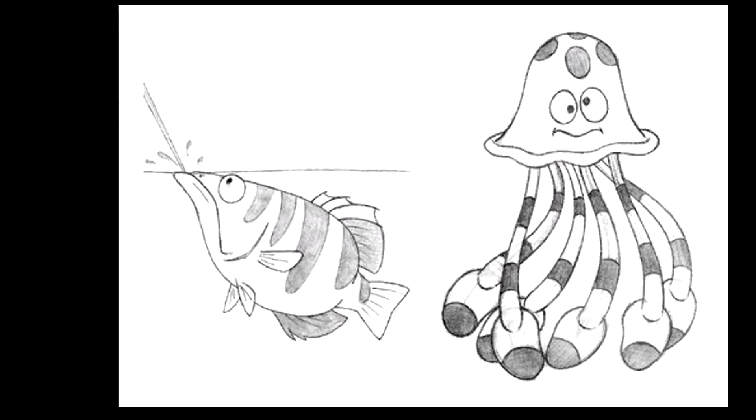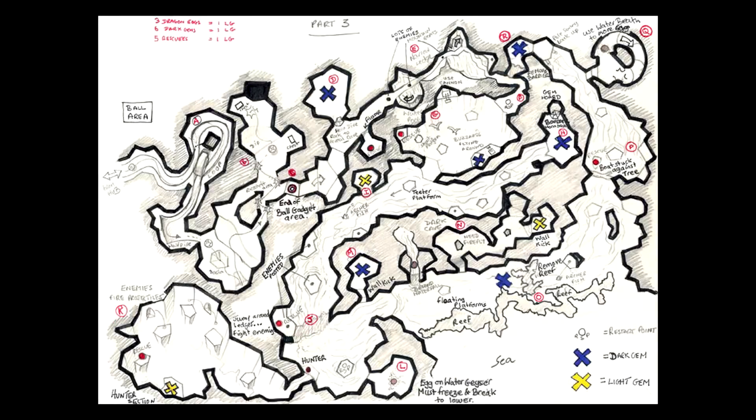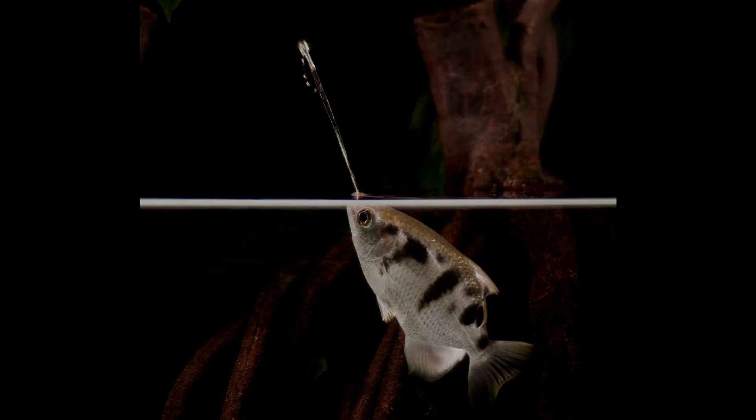Not a whole lot is known about this Archerfish enemy. It appears in the concept art and in a design sketch for Dragonfly Falls. Presumably it would have spat water at Spyro while being underwater, similar to the real-life Archerfish.